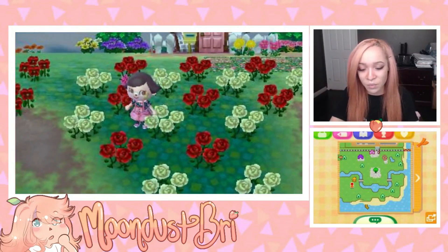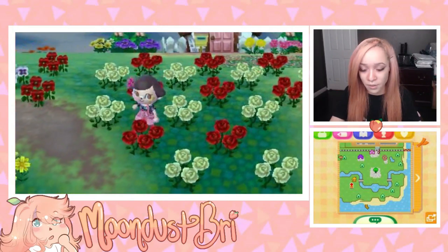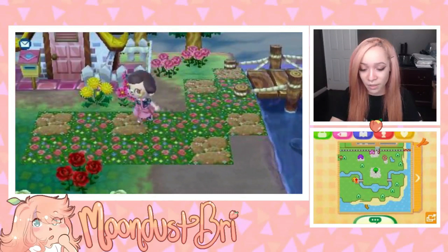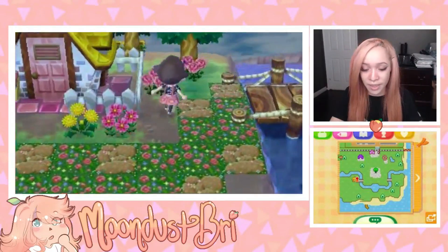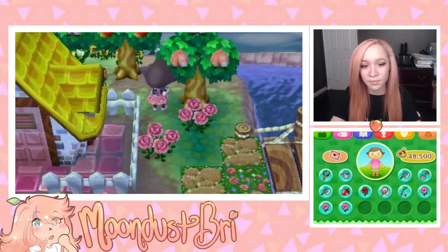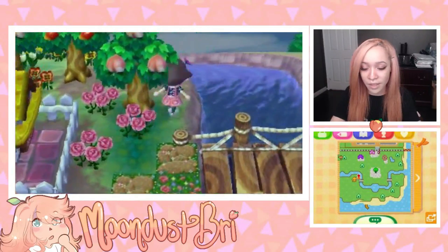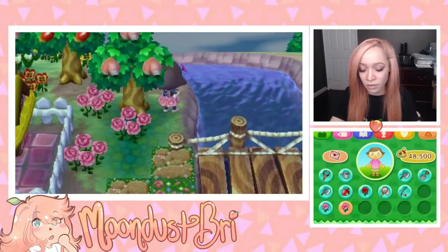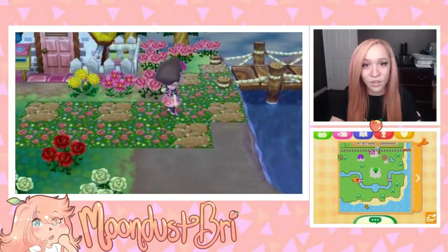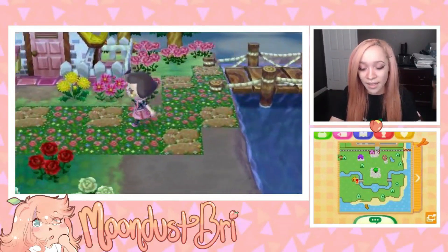We water the roses daily just in case, because the beautiful town ordinance does not make hybrids happen by itself. So we're working on getting a ton of pink roses, which look really pretty. We also have one pink cosmo and a dandelion — the kind people wish on and blow and all the little seeds fly. We're planting our pink roses in another diagonal pattern here, in hopes that more will grow. There's also some new flooring from a QR code design, which puts down flowers and bricks.